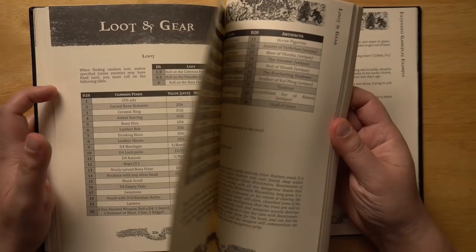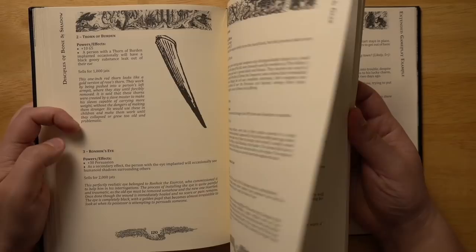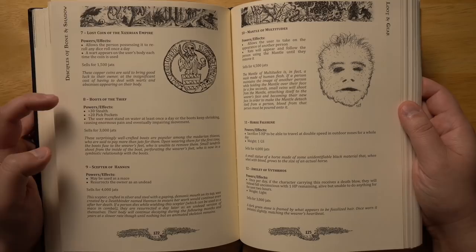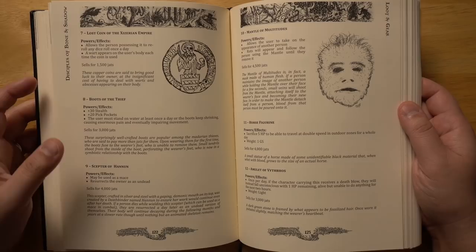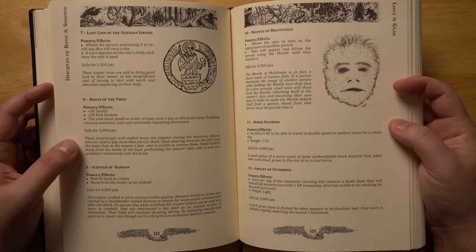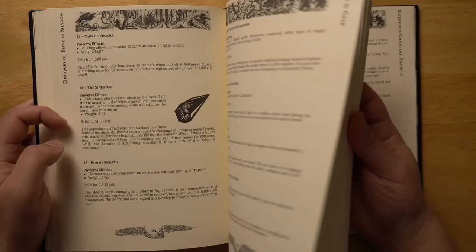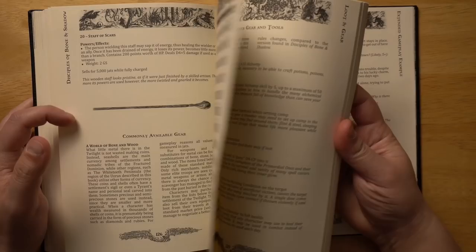Lots of lists of loot and gear that you could pick up or buy, along with detailed write-ups of all of these. Some are magic items, like Boots of the Thief — gives you more stealth and pickpocketing. The user must stand on water at least once a day or the boots keep shrinking, causing enormous pain and eventually impairing movement. That's nice because it involves the character actually interacting with the environment to make the magic item continue to work. You've also got a horse figurine: sacrifice five hit points to travel at double speed in outdoor zones for a whole day, selling for 4,000 jats.